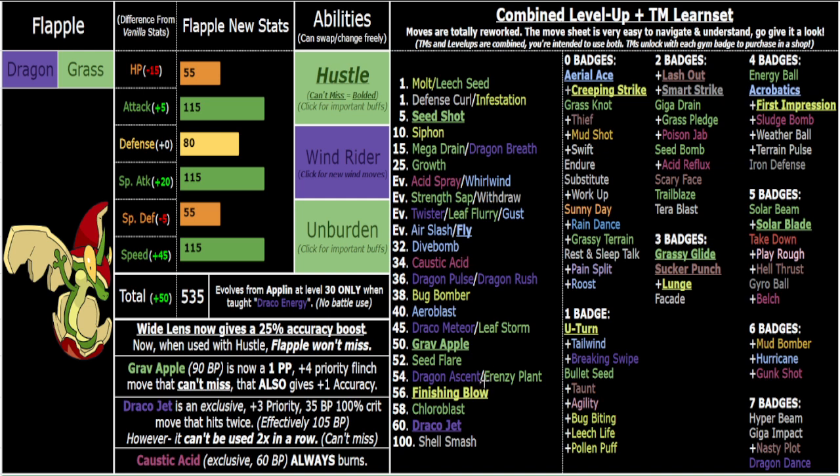Caustic Acid, Strength Sap, U-Turn pivots, tons of great coverage. Special Attack isn't boosted by Hustle, so you lean physical, but with Move Relearner and team lock you'll occasionally use special options. Mud Bomber is great since you don't get a physical Ground move. Hurricane, Aeroblast, Dive Bomb are all there for Flying coverage. Grab Apple is honestly a bit broken, but I like Flapple — I let him cook. Other Pokémon have access to similar 1PP priority flinch moves, but each one is exclusive, making it feel special and unique.